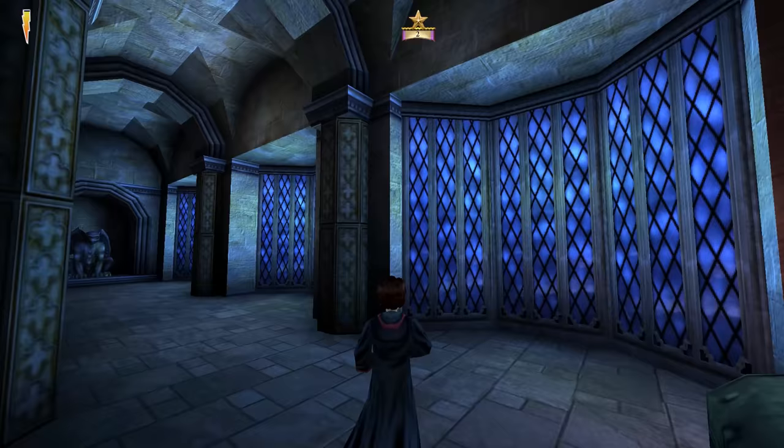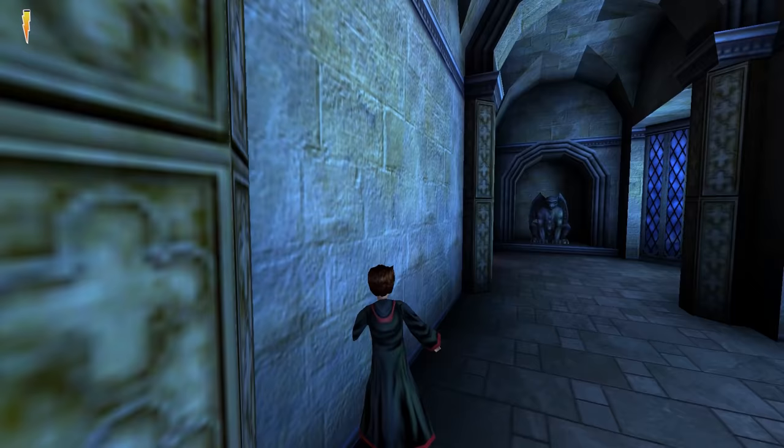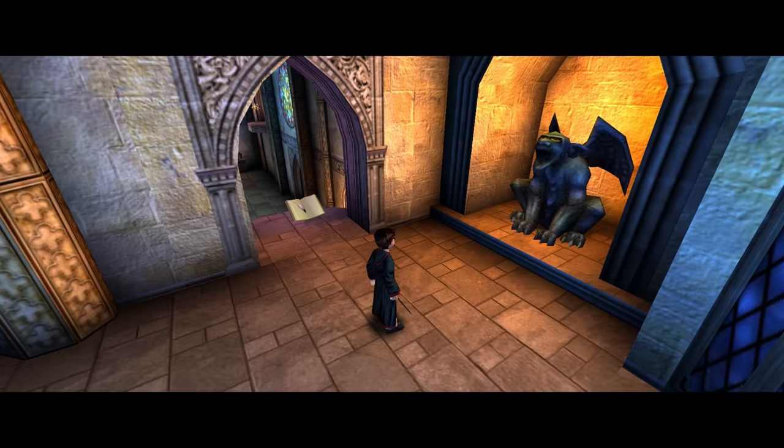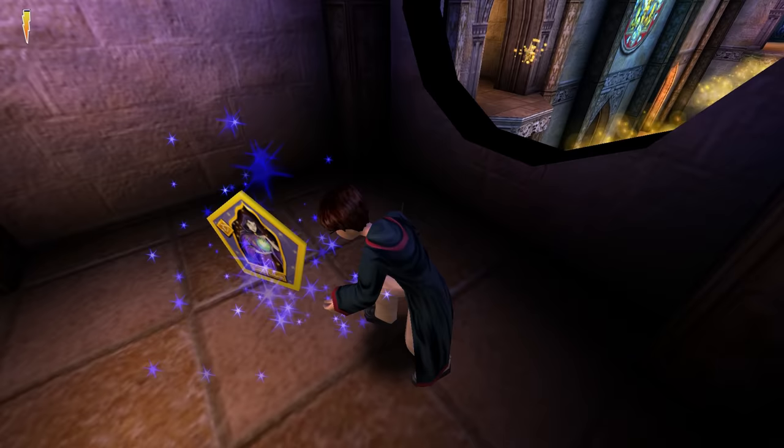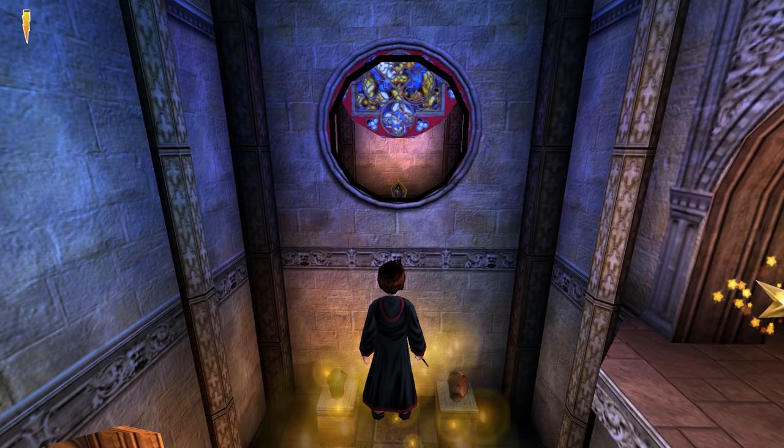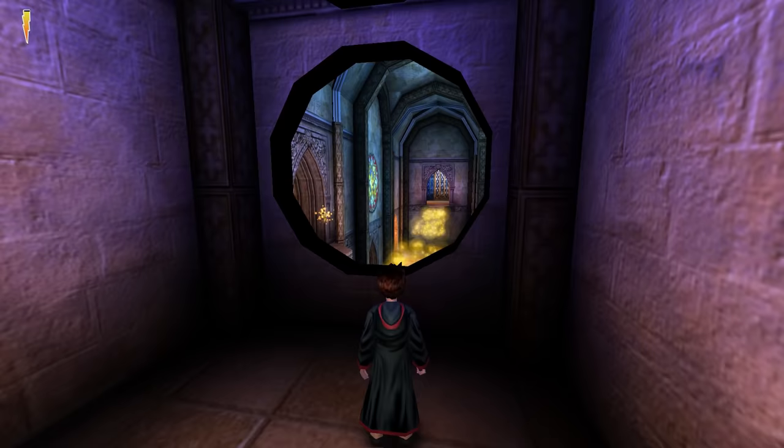Collecting our second star, Harry heads along a fantastically blue corridor — I can literally feel how cool the stone walls are from here. Another gargoyle activates long platforms across the wings of the hall, and the game sneakily hides a secret in the circular window at the end of the row of platforms, containing the wizard card of Cassandra Vablatsky, a celebrated seer and author of Unfogging the Future. This is definitely a secret many people will have missed, myself included when I first played this level.